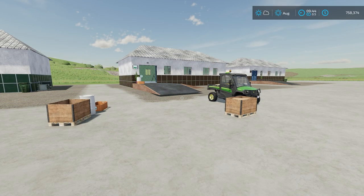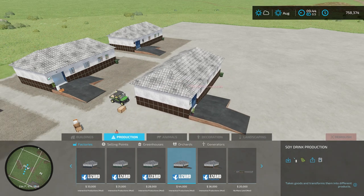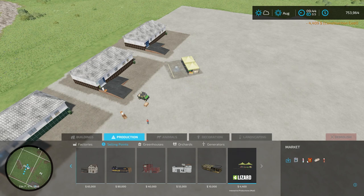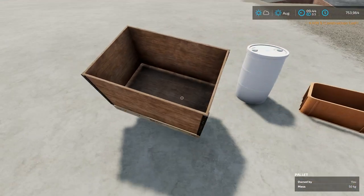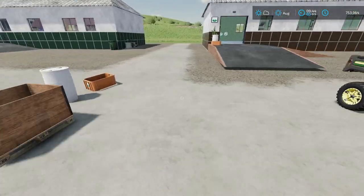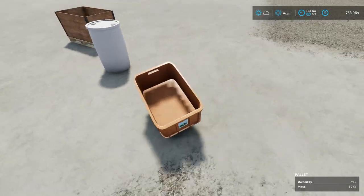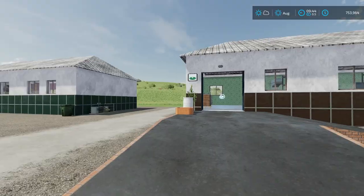Next up is soy drink production. Under production, scroll to the end to find the Soy Drink building — it costs 44,000 dollars to place. You also need a market stall sell point. For ingredients you need soybeans — which can be loaded into wooden boxes — mineral water barrels, and a plastic box to hold the finished soy drink.